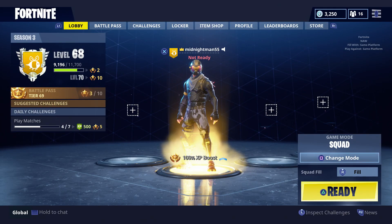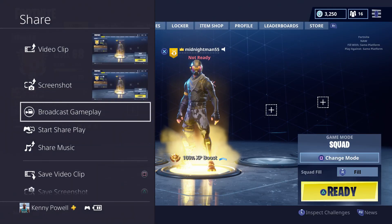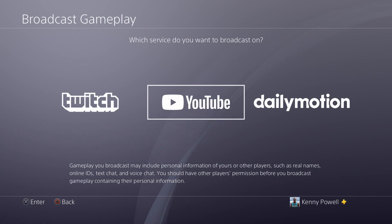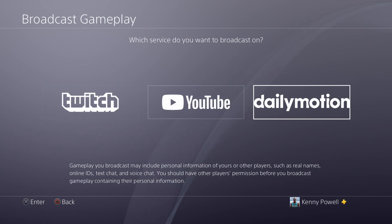To begin the tutorial, what you want to do is hop right into a game. As you can see, I'm playing Fortnite right now. If you pick your controller up, you see that share button right there? You just want to press that once and then you can go to broadcast gameplay. And this is where all the fun stuff happens — you can choose what you want to broadcast on. For this instance, I'll choose Twitch.